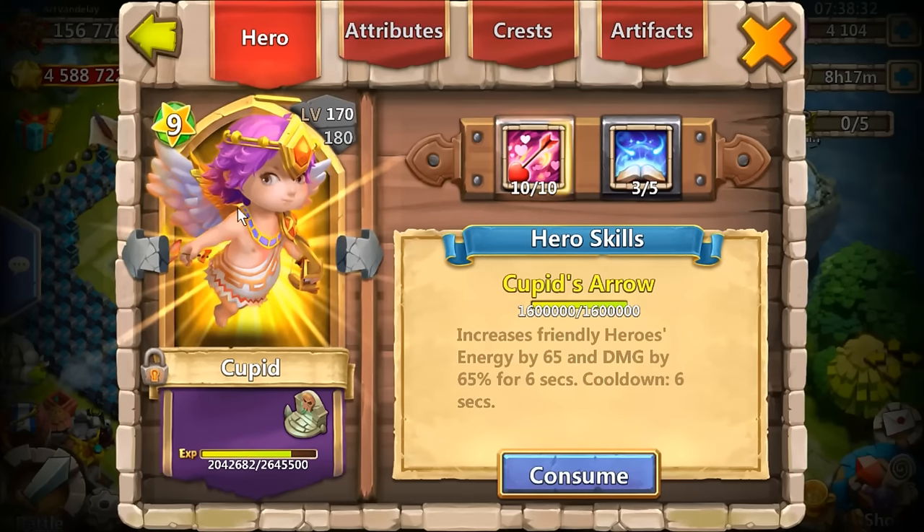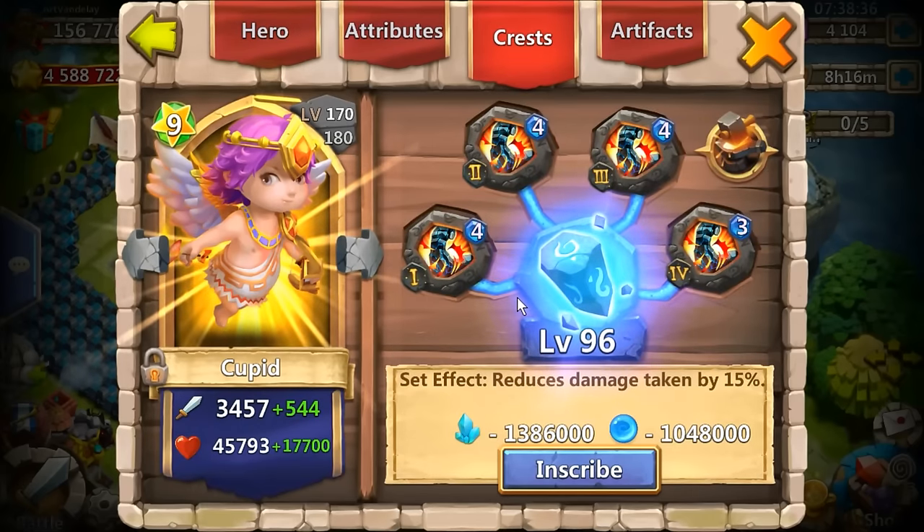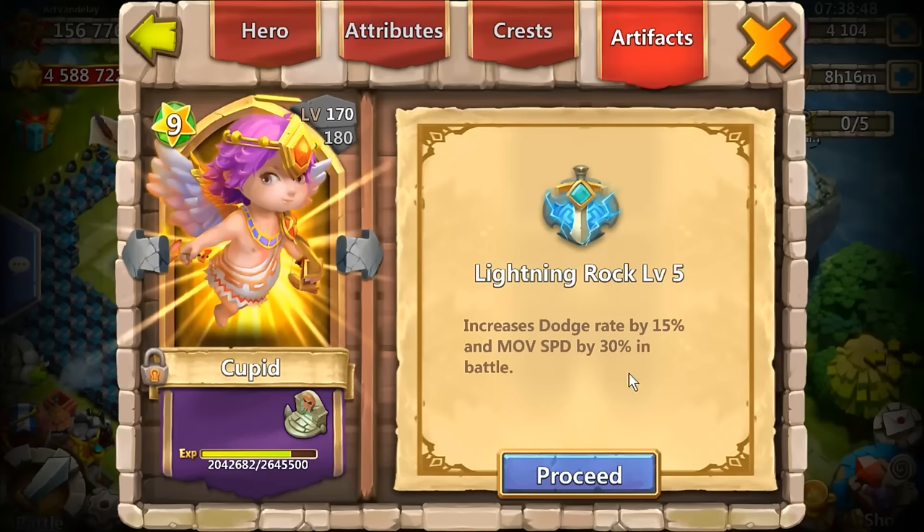Cupid — good old Cupid. He's 10 of 10, 3 of 5 Revite. He's level 96 — that hurts. I wish he was 100 too, but once you start getting up to these levels like 96, 97, they require so many blue crystals and it's just so hard to get. But he's got Lightning Rock too — gotta move him around. I want him proccing all the time, so the faster he can get to places to start hitting, the better for me.